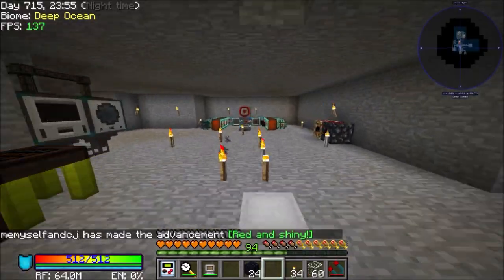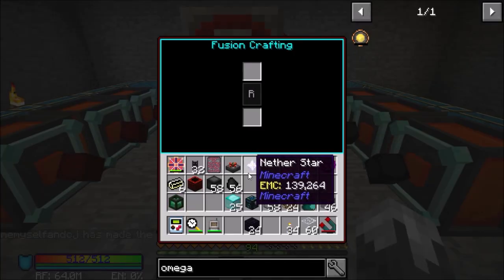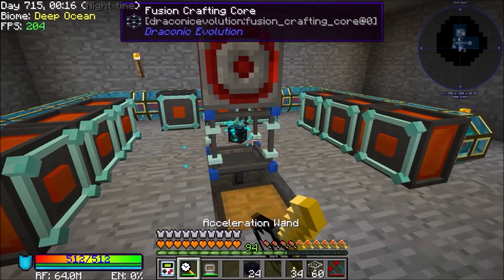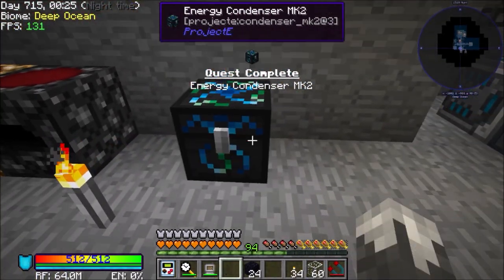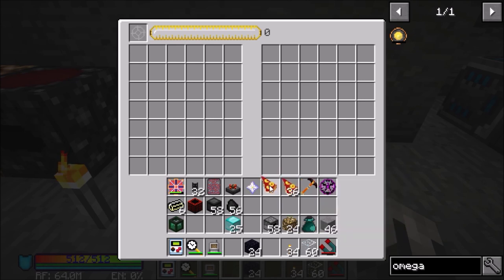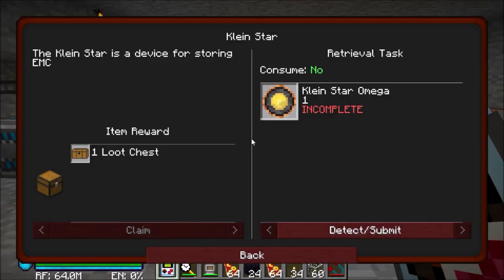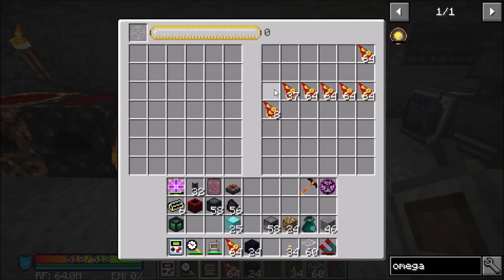That is going. I've got everything in here except for those. Our Energy Condenser Mark 1 — we're fixing to get the Mark 2. And there we go, this thing is great. Basically, let's say we want some pizza — we can put pizza up here, put a Nether Star in there, and we've got a ton of pizza. That is a waste of a Nether Star, but I wanted to show you how it worked. We can take that out.